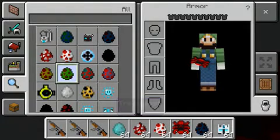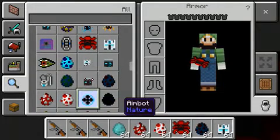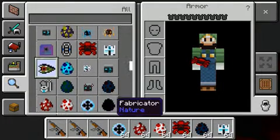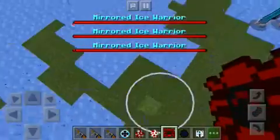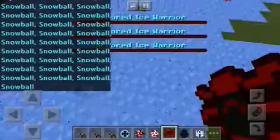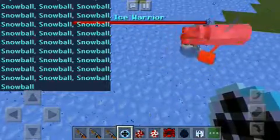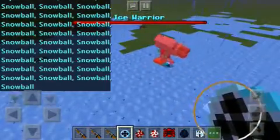Now we're going to have some more mobs, like an aimbot. Here's the Ice Warrior and here's an aimbot. Let's see who wins this battle.